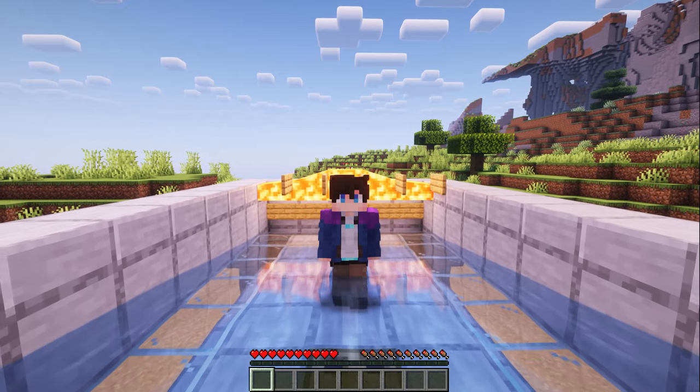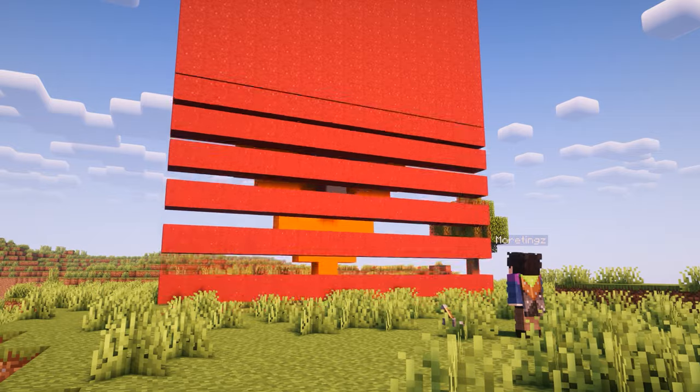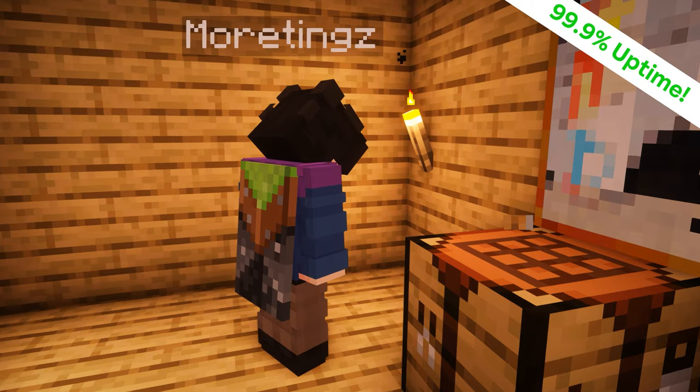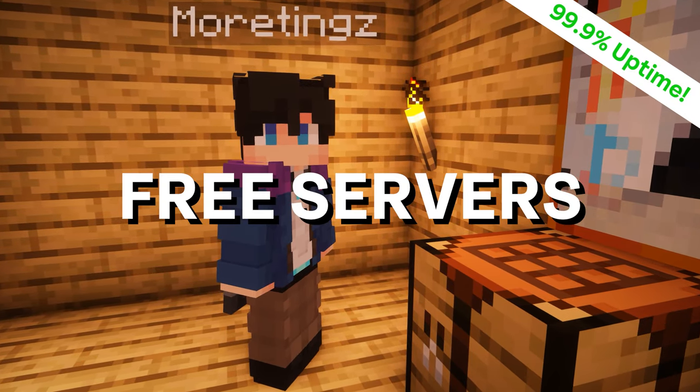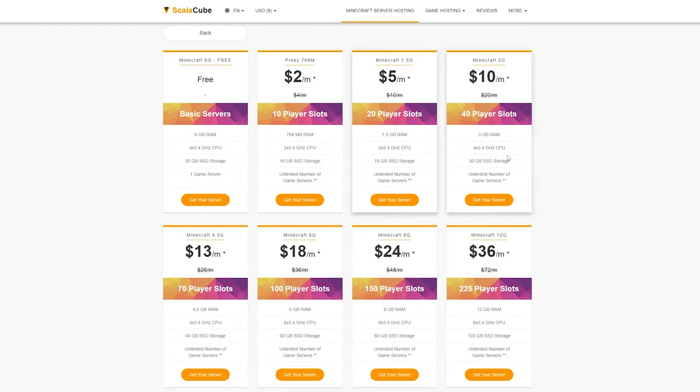But before we jump into it, this video is sponsored by Scala Cube. Are you looking to play Minecraft with your friends for free? Well then Scala Cube is the answer for you. With 99.9% uptime and free servers, Scala Cube is ahead of all its competition. And if you ever want to add more RAM or features to your server, Scala Cube makes it incredibly cheap to do so.